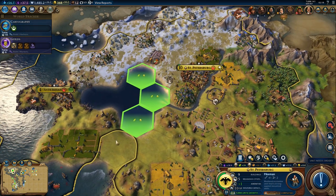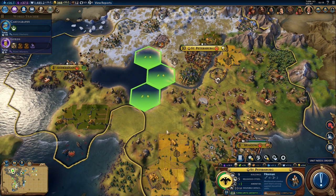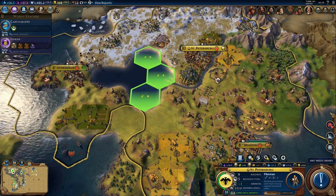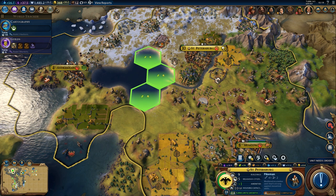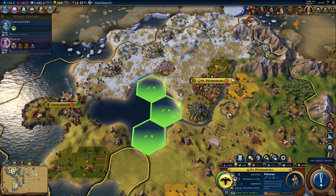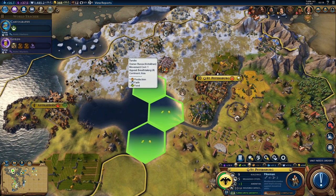Which tile do we want it on? One of these. Because then, if we build districts, it will help. We do have a district right here — that's the Lavra. So if we place the harbor over here, we'll be able to get a district that will get plus one on this Tundra tile.